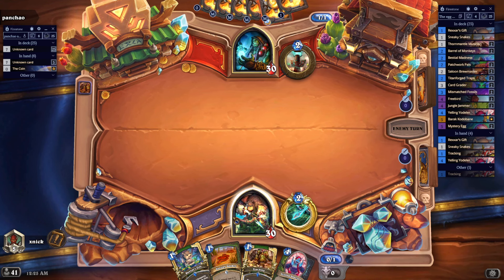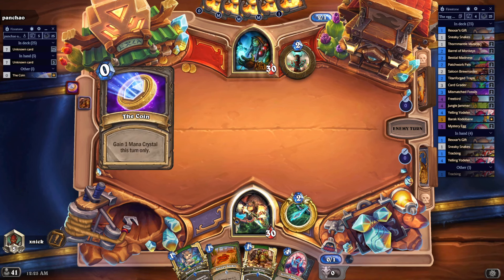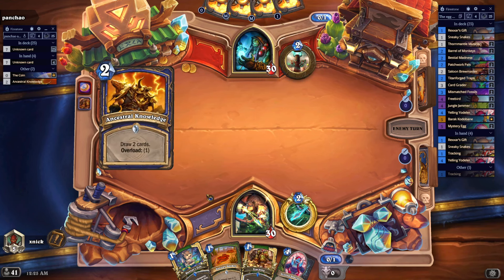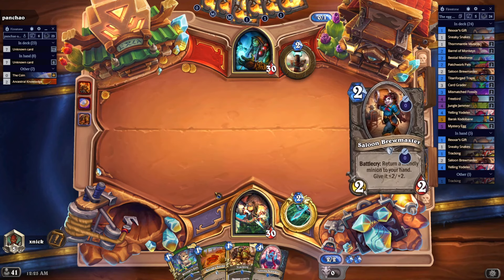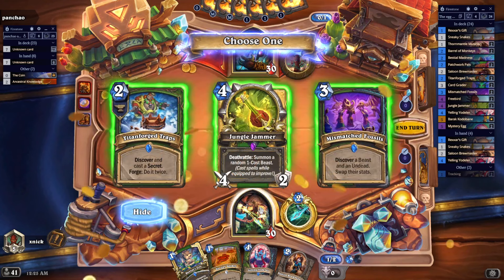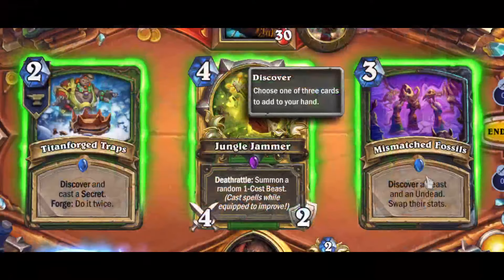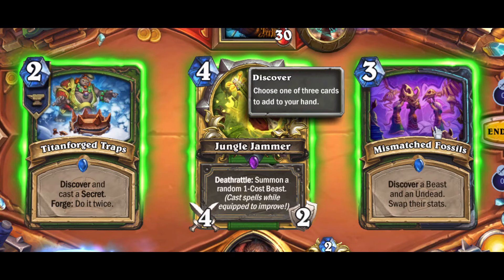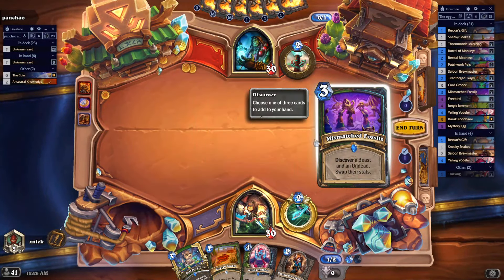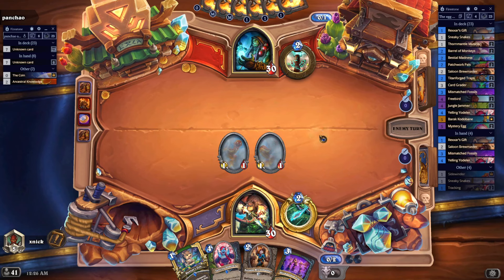If you just care about winning, you go ahead and make a good Hunter deck — not the one I'm running. I don't expect to win the game actually, but if I get to play a large Free Bird I'm going to be just as happy as if I had won. I'm going to take the Mismatched Fossils because we can use this to discover a new beast, and sometimes we get to discover another Free Bird aside from the ones already in the deck.